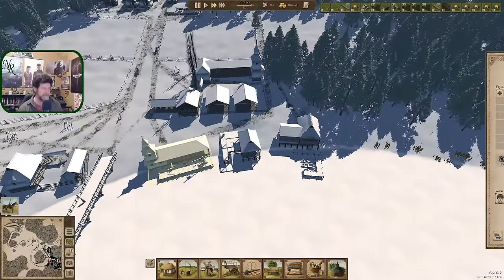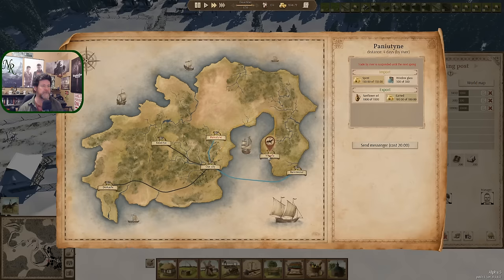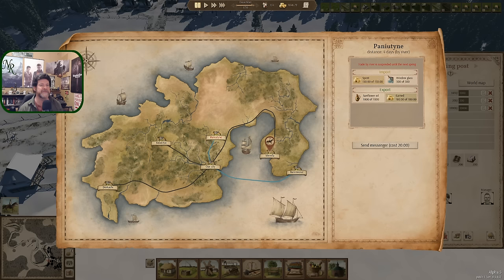Transferring at the last minute into the trader seems to work. Marifa — we're still there. They haven't left the map yet, so the river trade has been suspended until next spring. We don't get paid until they leave the map.